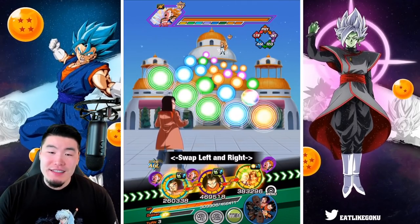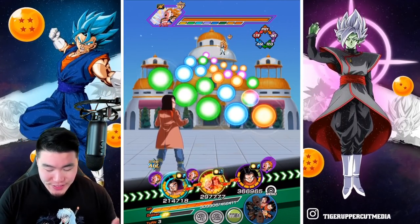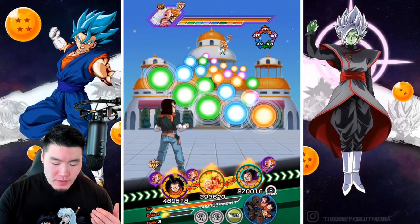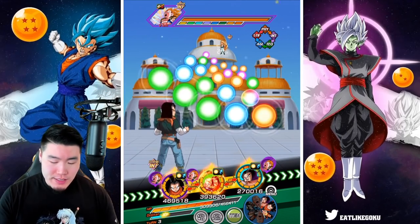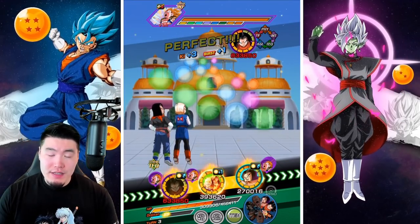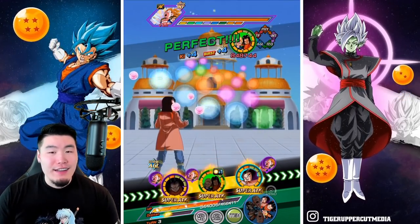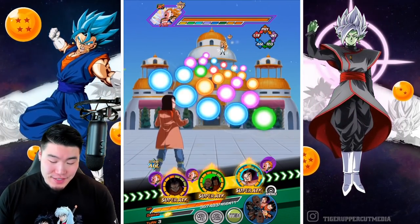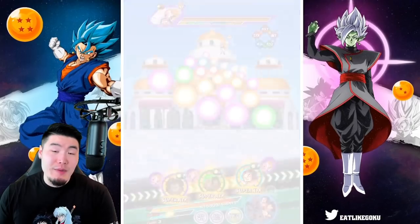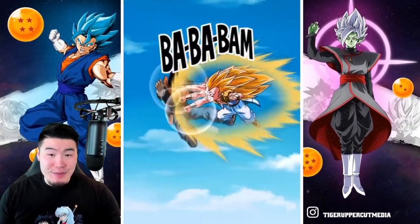That is what the 17 and 18 LR Extreme Z Awakening does. Of course it's only against Super type enemies, so you can't really expect the same level of performance if you're facing Extreme type, because their attacks will take a pretty massive dive. But there are a lot of Super type enemies in the game, so as long as you take them on events where you're going to be fighting majority Super type, they're going to be doing some crazy stuff for you.